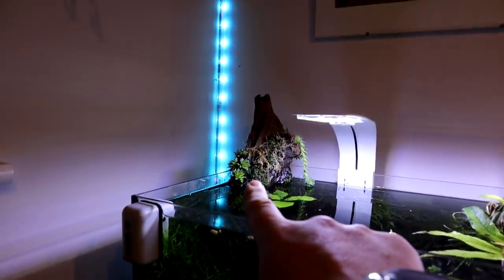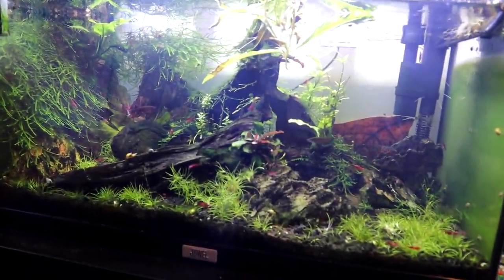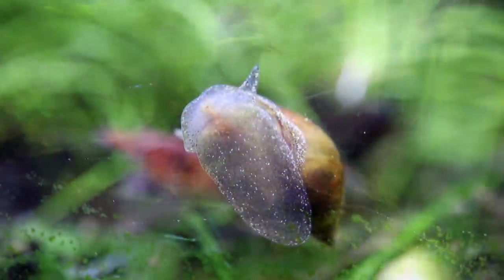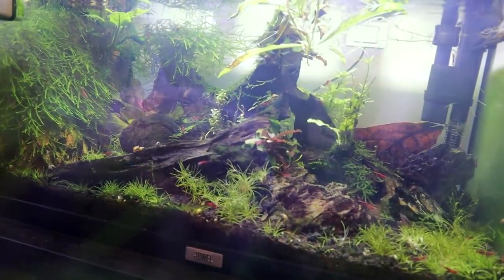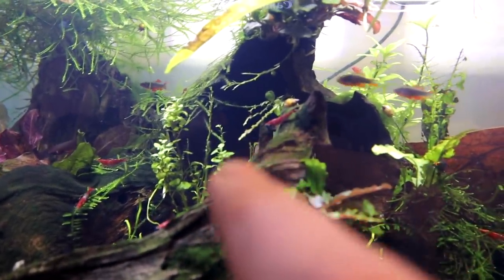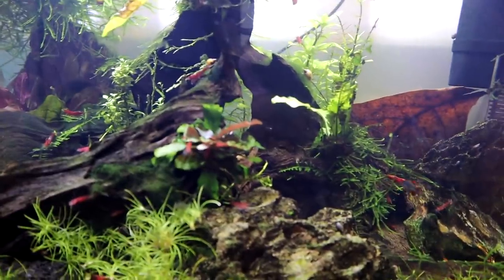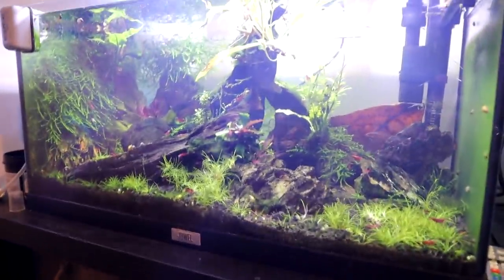I'm really happy with this tank - loads of nooks and crannies for everything to live in. I think we may even have had some breeding action with the celestial pearl danios, because I only ever put in four but I'm sure I've seen six at once - though they move so fast I'm not certain. I know the killifish have spawned as well. This plant was doing really well but all of a sudden it seems to be getting stripped back - within two or three days something's been chomping on it.